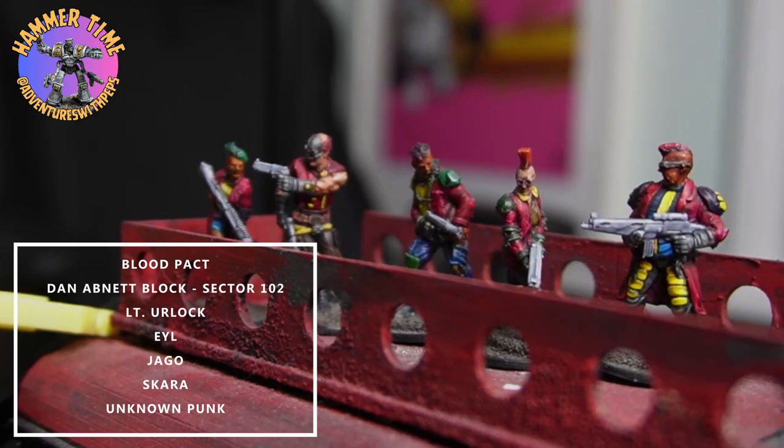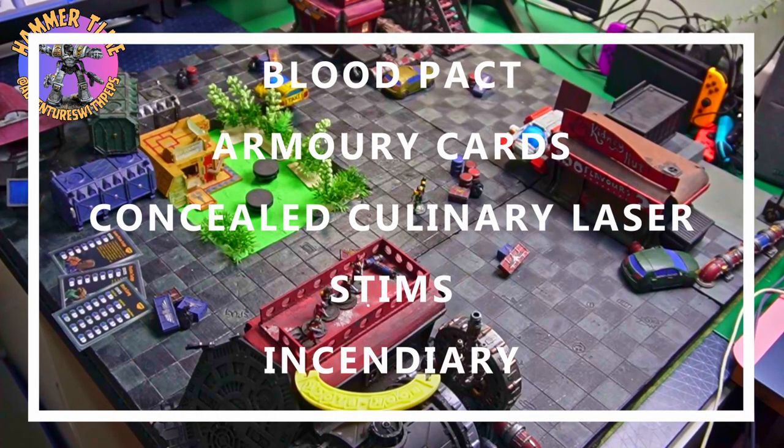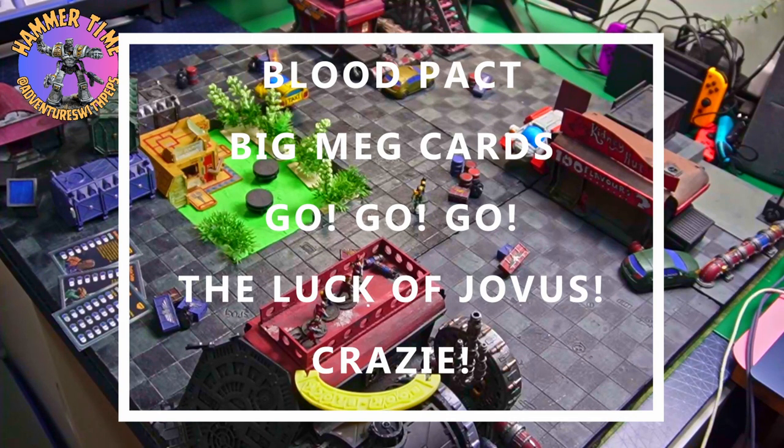The Blood Pack are armed with a concealed culinary laser, stims, incendiary, and then their Big Meg cards. The culinary laser gives a model plus one fight, minus one to the target's resist in close combat. Stims add plus one fight and plus one resist to a model until they are injured or stunned. Incendiary lets them throw a bomb. Their Big Meg cards are: Go Go Go, Luck of Jovis, and Crazy — which lets one friendly model take an immediate charge action, with re-rolls on any misses.